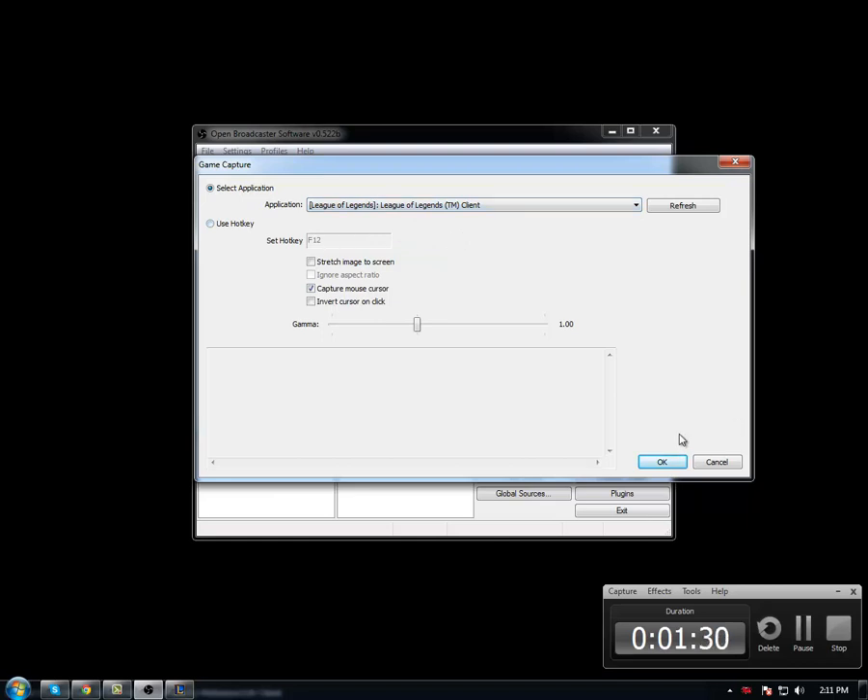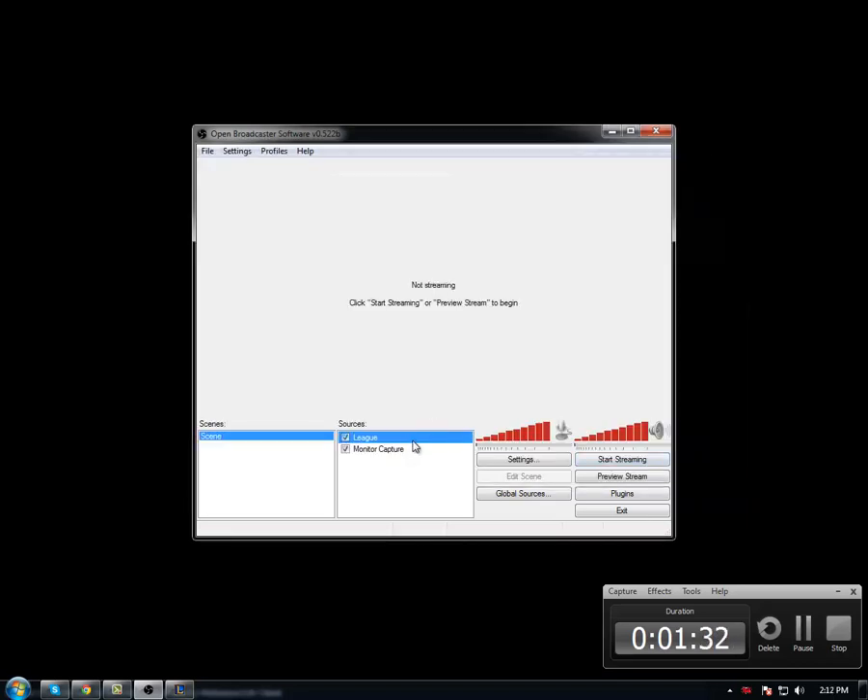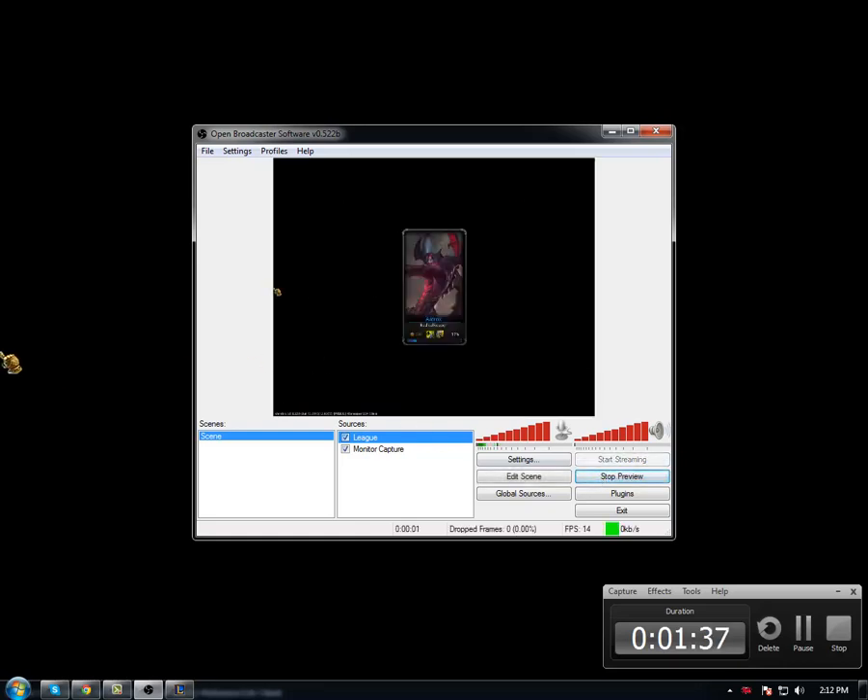Click OK. Select League of Legends, whatever your League of Legends will show up as. Click OK. And then start preview. And then there you see the game client. Alright, there you go.